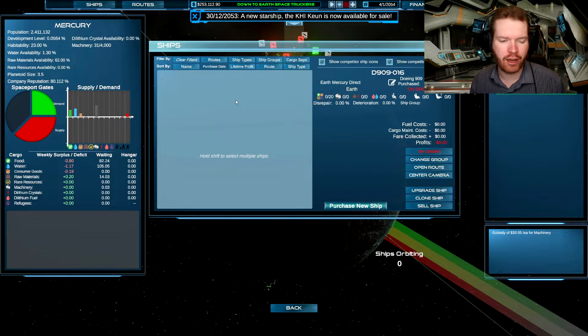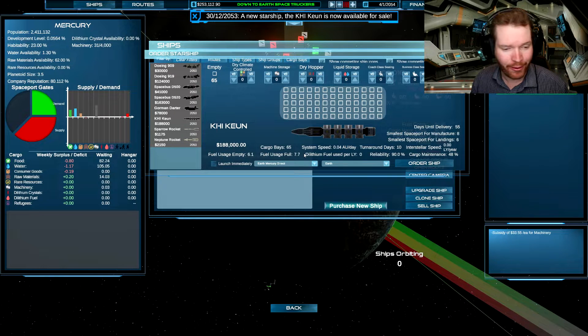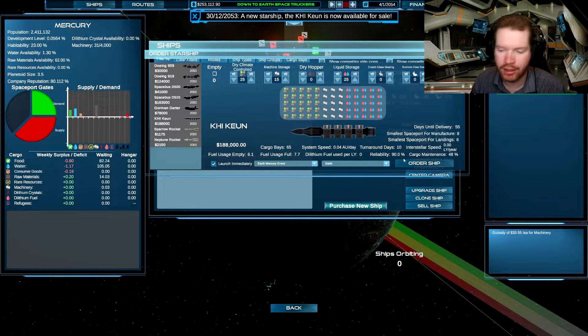I was actually just in the process of setting up my trade route out to Mercury and buying some ships for that — I was wondering if I should buy big or small ships. And just as I was about to buy the ships, a new ship was announced. Look at that — this is an amazing ship. It's very expensive, but look at the fuel efficiency — these are very efficient and they are big. At least for as far as I've played into the game, these are one of the most efficient ships because they're so fuel efficient. The ones I'm using now have almost the same fuel efficiency full as these new ones have empty. So these are very, very effective ships and they're going to do good things to your profit. So we're going to set up just the basic colonizing starter ship — food, water, and machinery — launch immediately, Earth to Mercury. Do we have the money? Yes we do. Order the ship.